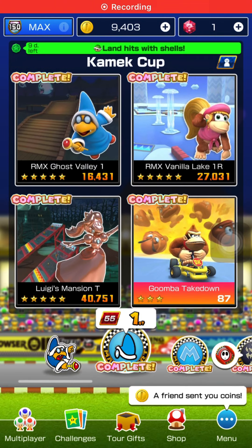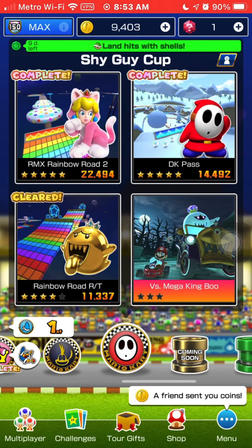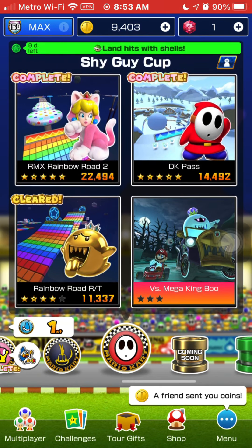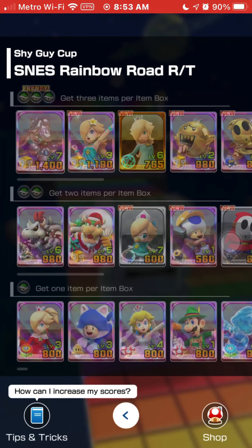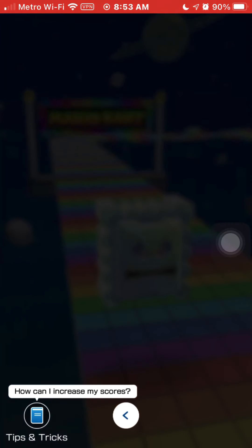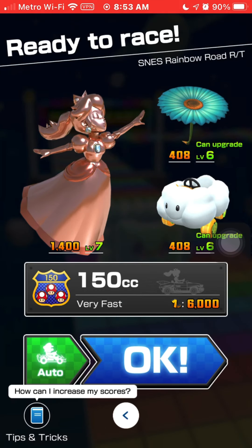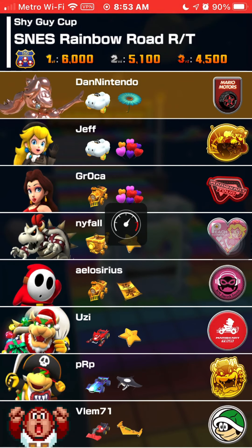Alright, here we go with the last bonus challenge on the Shy Guy Cup. I realized I got to do one more race before we do that, so let's go ahead and do SNES Rainbow Road R&T, because I only have 4 out of 5 grand stars on that track right now. I'm going to use Pink Gold Peach, level 6 cart, level 6 glider - those are the super cart and super glider, by the way. Here we go with SNES Rainbow Road R&T.